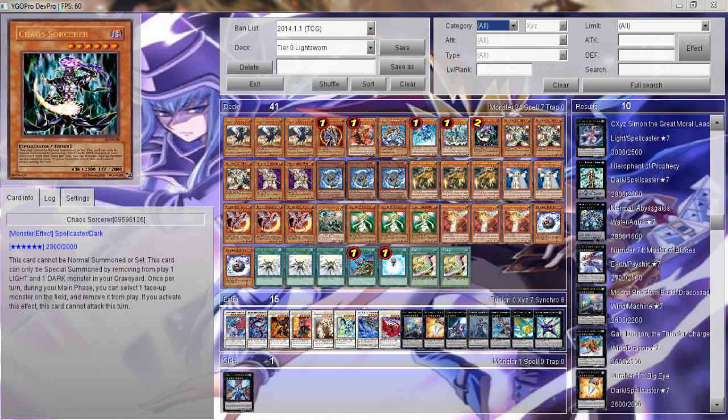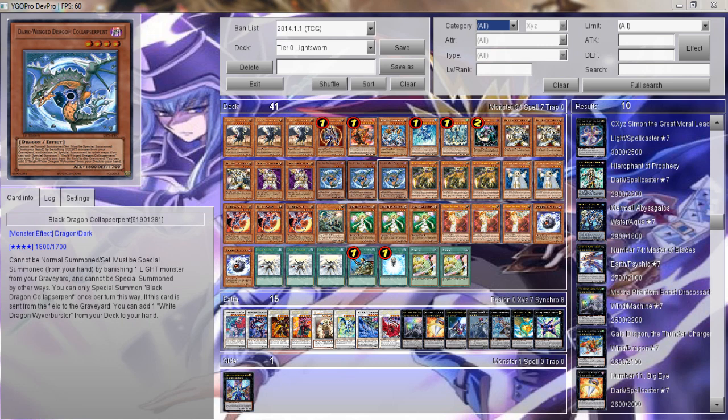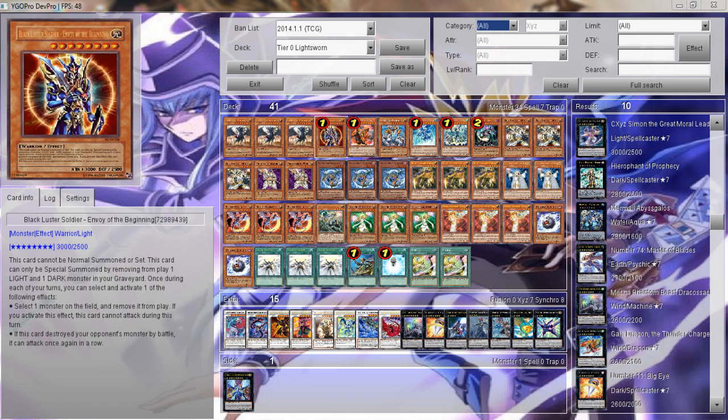We've got Chaos Sorcerer, 3 Wolf, 2 Garroth, and 3 Dark Winged Dragon Collapserpent — also called Black Dragon or Ebony Dragon, or whatever it is. You can see it right there; that's what the card is.